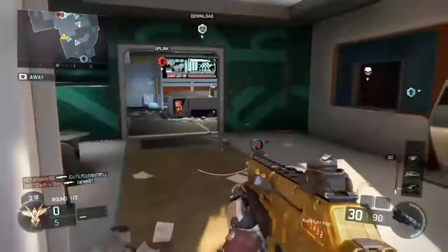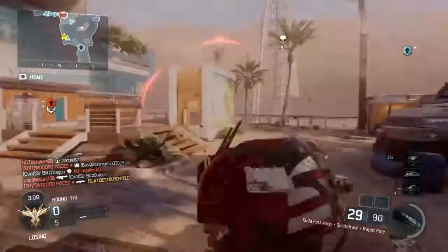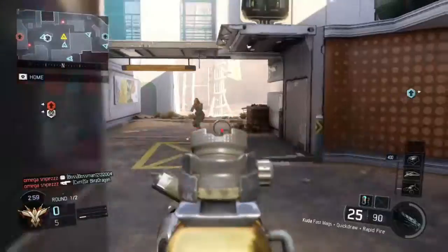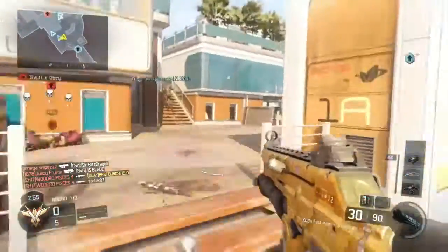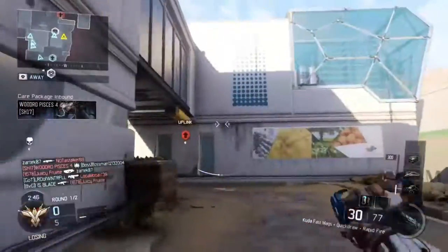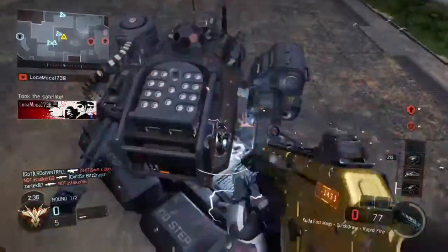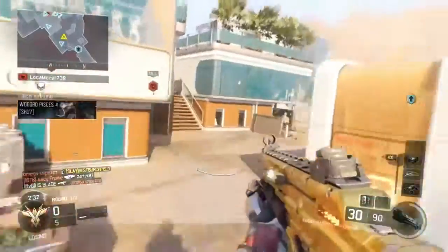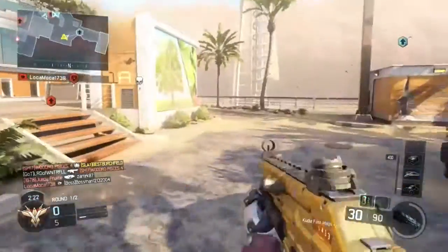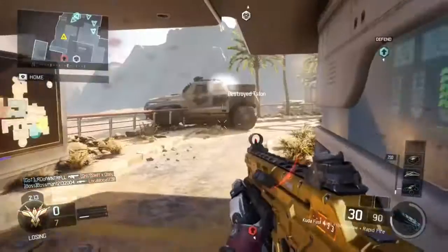Grind it out — you might get bored but stick to game modes like Domination, Hardpoint, and even Safeguard if you're playing objectively and popping off kills. Hardcore actually works too — Hardcore Domination or Hardcore Free-for-All if you're a Free-for-All player. If you can drop 30 kills and win every FFA, go in there using a VMP, a Cuda, or an SMG you really like and start dominating people. In Hardcore it's mainly one-shot kills, so aim for the head to get a bunch of headshots and a lot of XP.